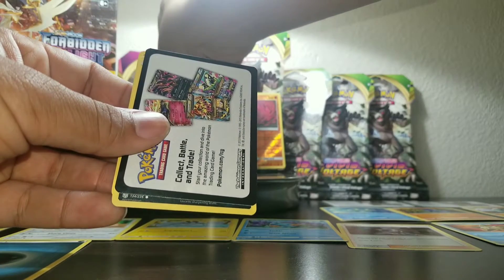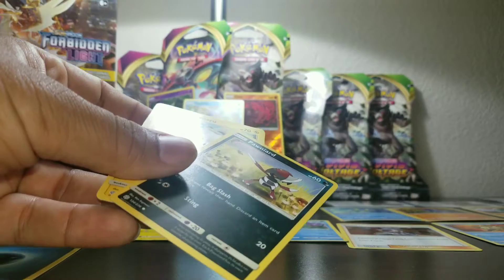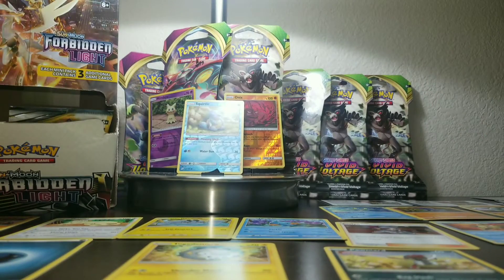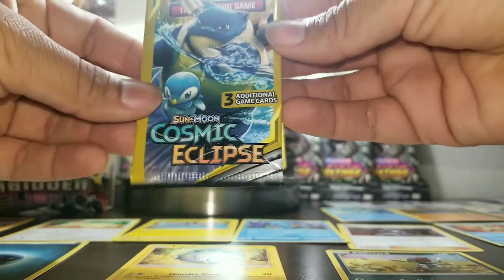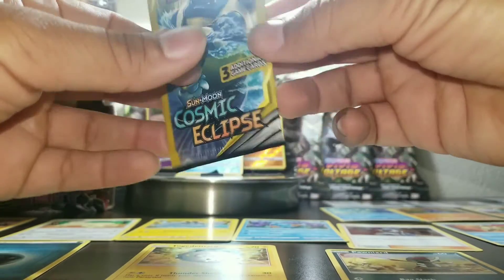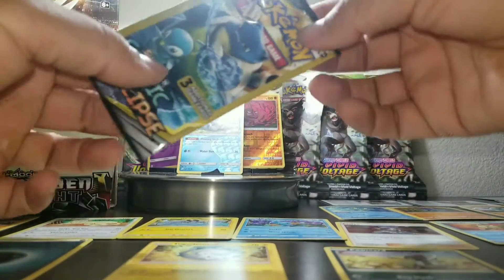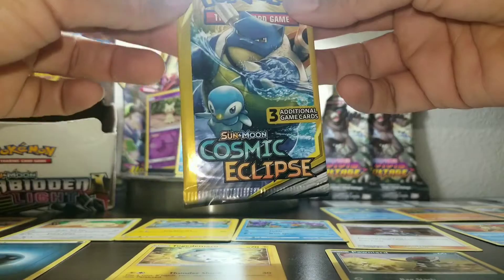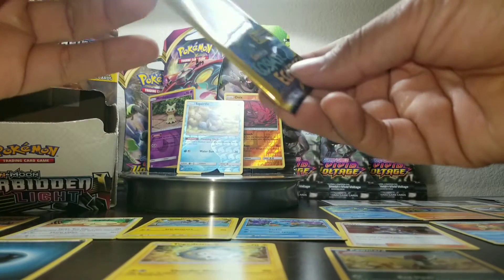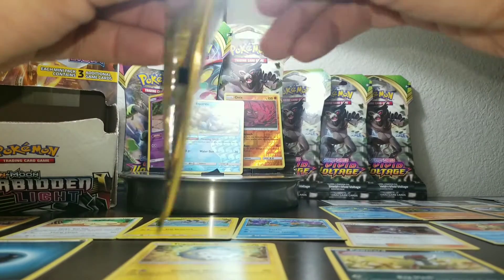I'll skip over the other one because it's not as cool. We have this — it's dope — Blastoise and a little bird teamed up on the cover. This is nice. I'm trying to preserve the pack's integrity.